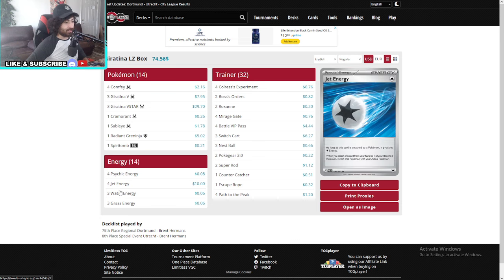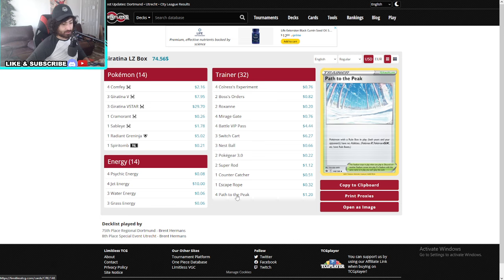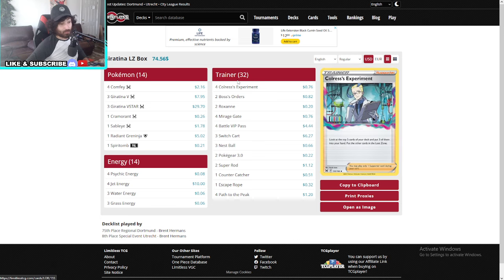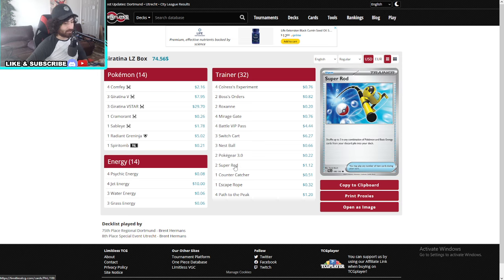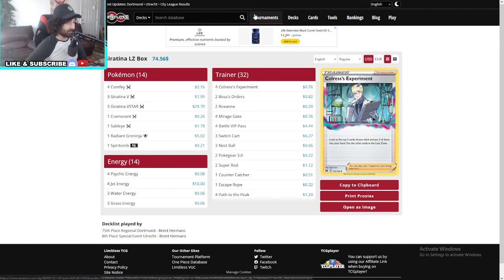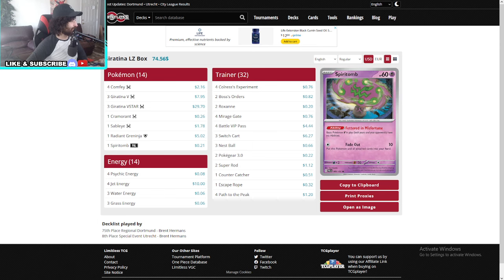Moving on — Gardevoir in the Last Box. Let's see anything special here. It's like energy for energy — nothing special, just four Path, no Averys. Just went for an extra Path. Very straightforward. Giratina V with this deck has been locked in — this has been discovered as well.